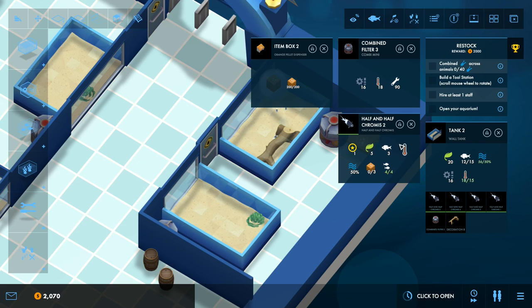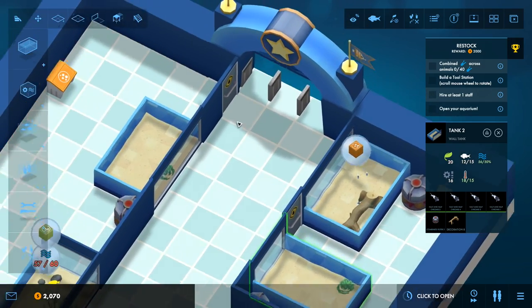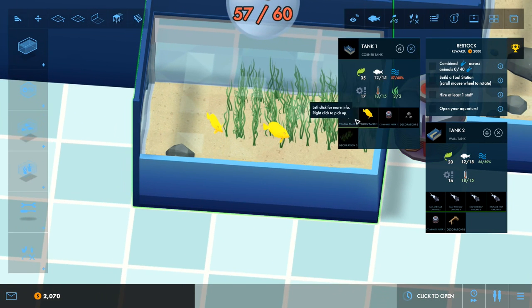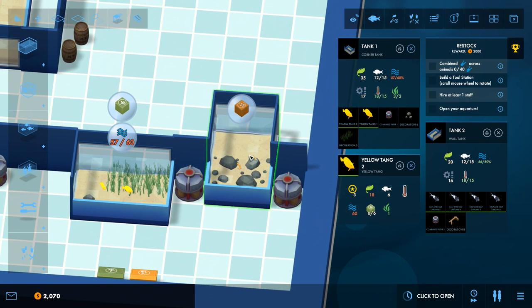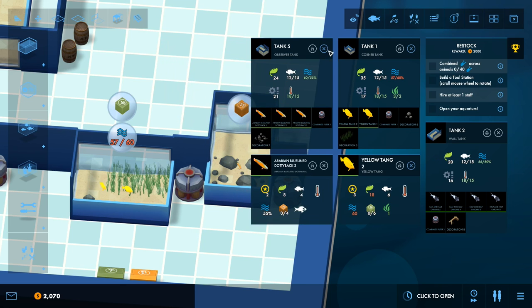If I click on a fish I can see they require temperature — not too bad — and volume, and they require some water quality. This tank has 18 volume, more than 15 required, and 56 water quality, which is fine. It produces a little ecology from people looking at the fish and the tank with its driftwood. Some tanks have poor water quality. We've got yellow tangs here that aren't happy, and Arabian bluefin dottbacks which are bullies — they pester any fish with wimp classification.